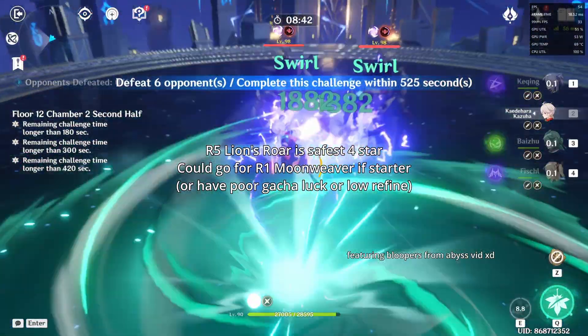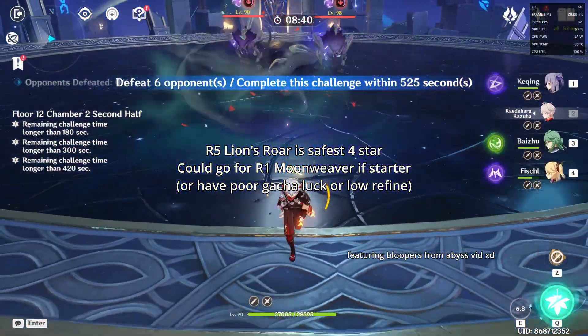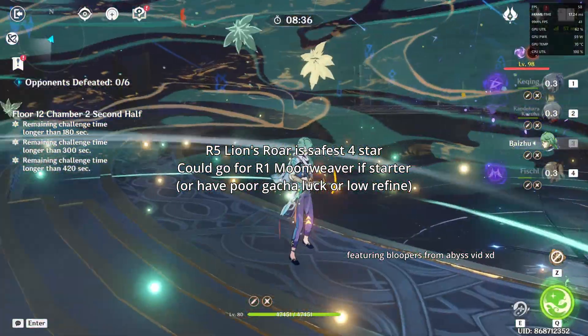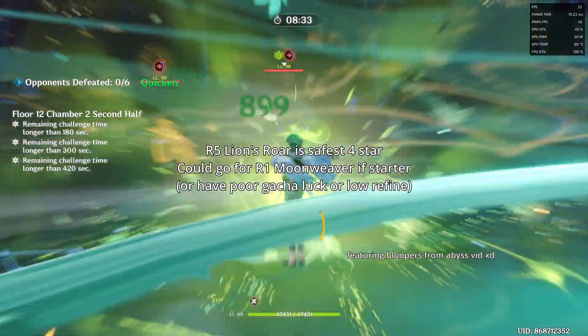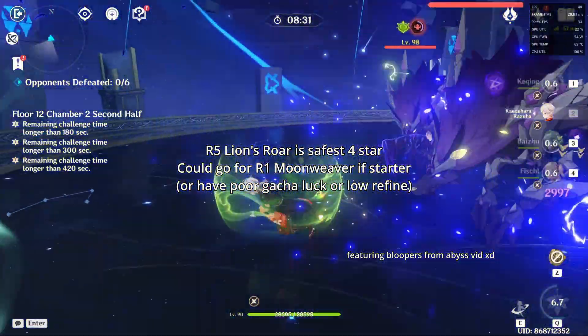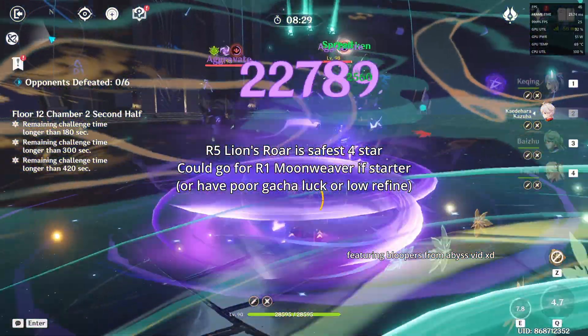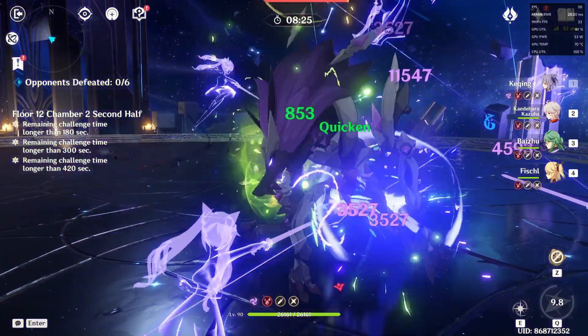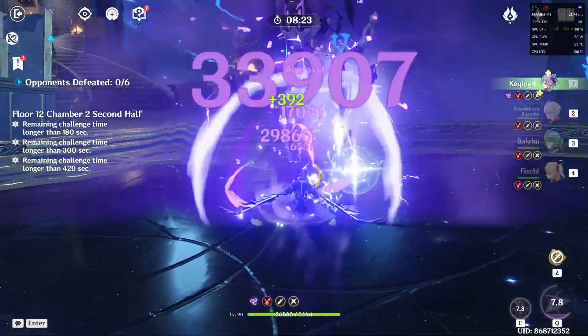To summarise: R5 Lion's Roar is the safest option, and if you only have R1 or just started the game, Moonweaver is also completely reasonable as a very decent free-to-play starter option. The more attack percent you have on your artifacts, the better Moonweaver would be. But as I said, that's just conclusions from my own build — if you want to completely optimise, maybe make a spreadsheet.